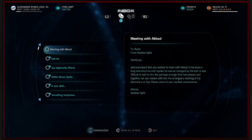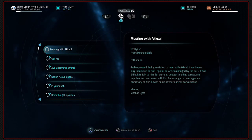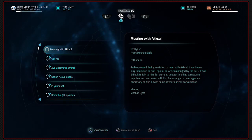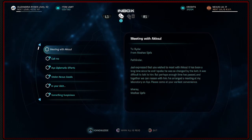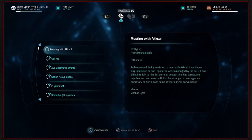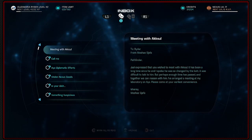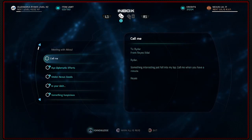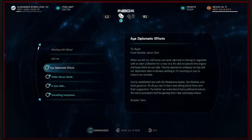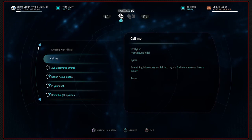From Masha and Shefa: Jarl expressed that you wish to meet with Axul. It's been a long time since he and I spoke. He was so changed by the Ket - it was difficult to talk to him. Perhaps enough time has passed and together we can reason with him. I've arranged a meeting in my laboratory on Aya. Please come at your earliest convenience. We do have at least one quest to give in there.